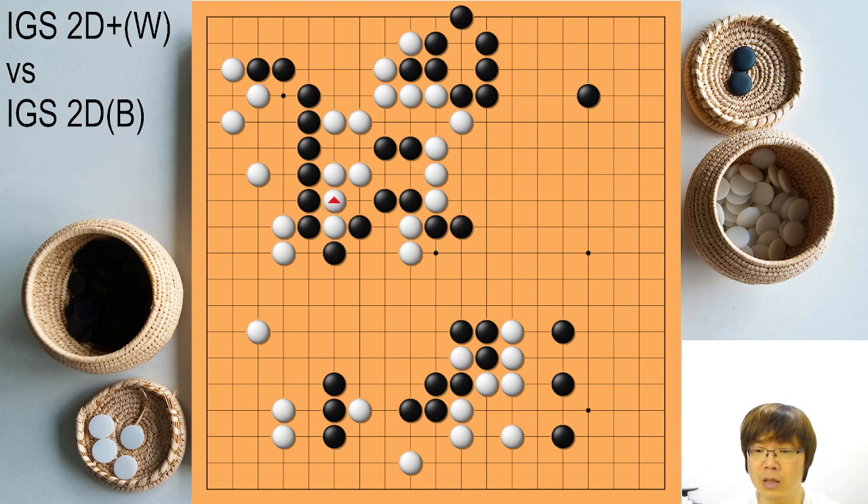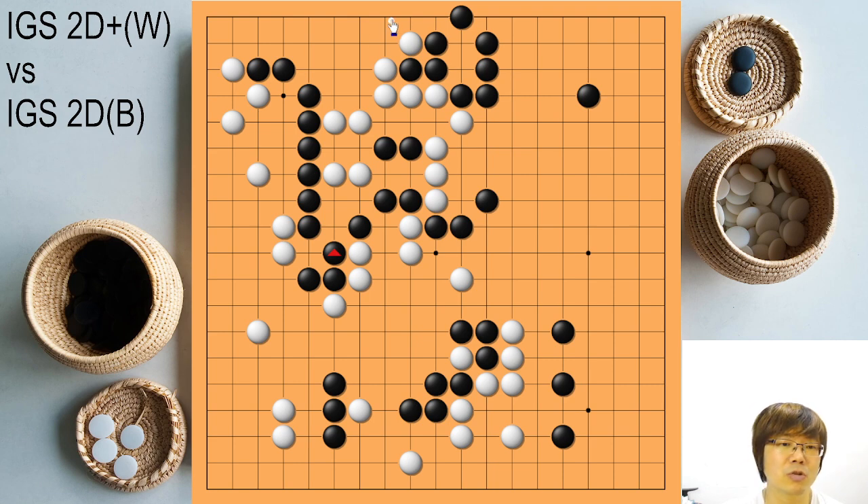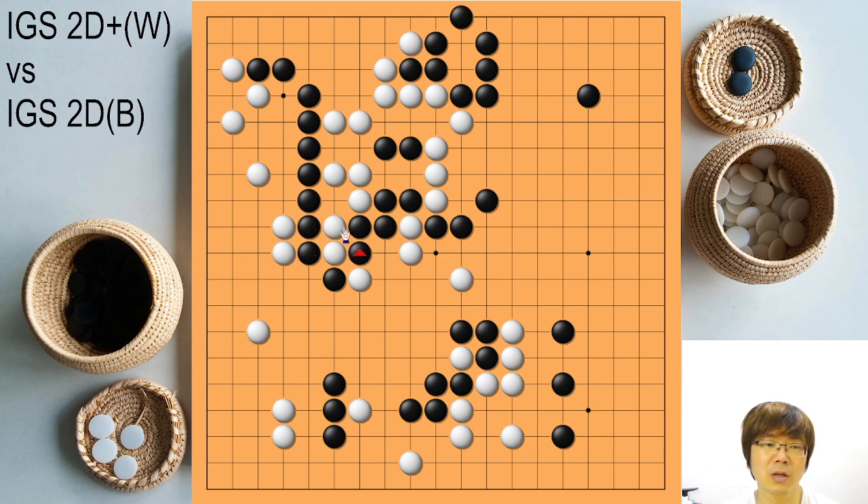In the actual game he didn't play this move — that was quite annoying. White just ignored here with a gentle move. Now I think it should be the capturing way — black should do that here. Obviously this is a big problem for white now. White needs to take care of the upper side, this group, and the cutting point. If white can't save this group, everything will be in trouble. Hane was honestly much harder too because now black can't fight carefully.